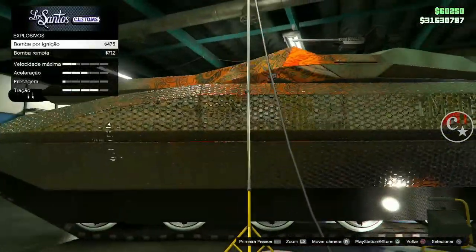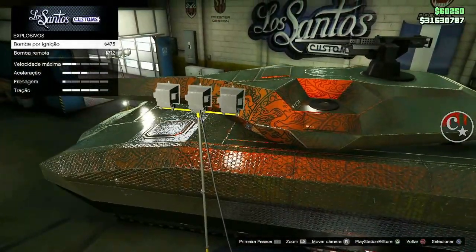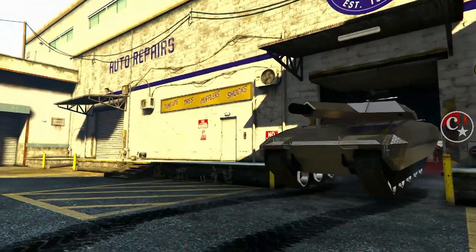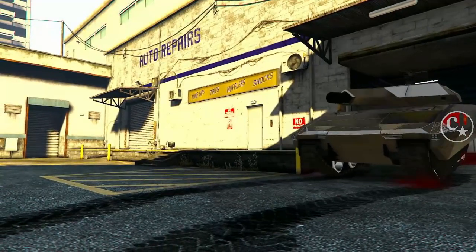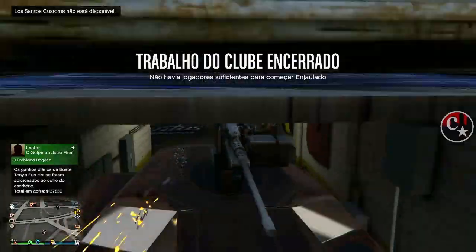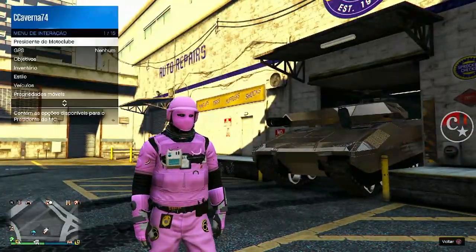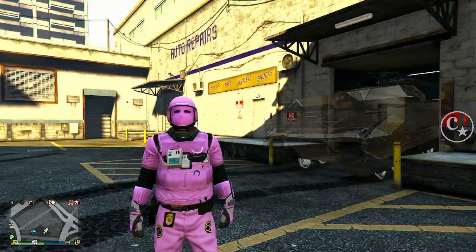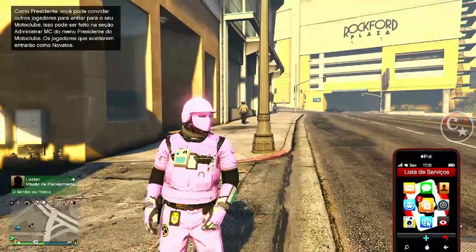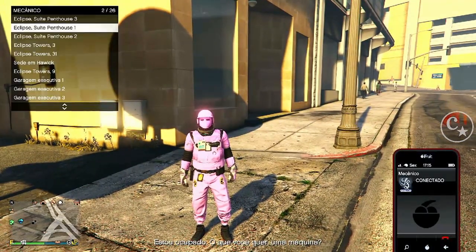Aproveite para fazer o que tem que ser feito porque semana que vem é dia de atualização e eu acredito que esses glitches vão ser limados — a Rockstar vai passar o pente fino. O amigo já deixou a sessão, trabalho do clube é encerrado. Vou devolver o veículo para a garagem. Aqui fora a gente já pode ligar para o mecânico e solicitar o Candiale, que já vai estar completamente moded.